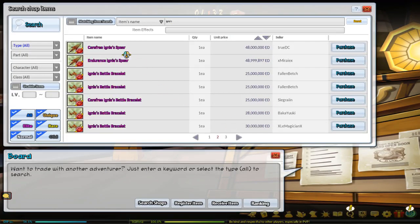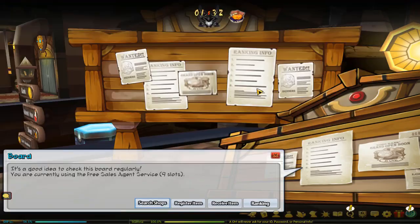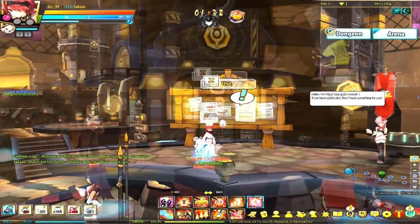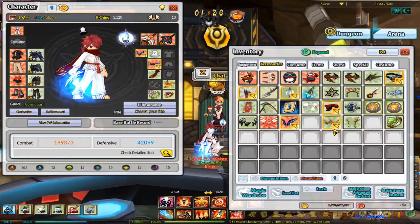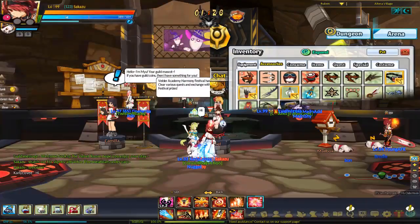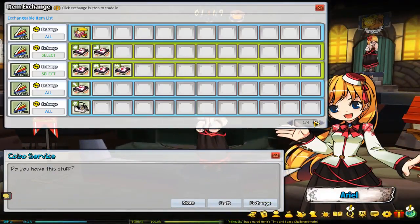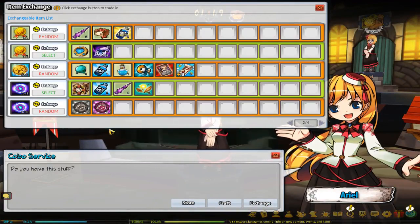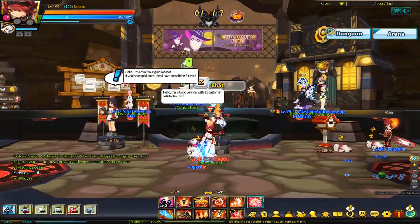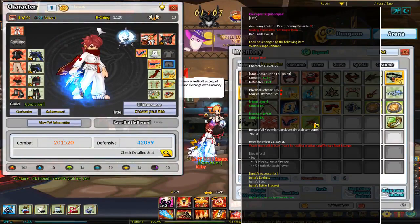The Ignea set will always be highly priced because of its raw damage, its effect on combat power, and how it is one of the easier accessory sets to obtain, but it is also still highly coveted, so it's always in circulation. It is also an elite tier accessory, which means you can seal it more than one time, unlike unique tier accessories, or the accessories you can trade infinitely.